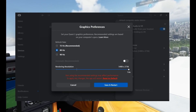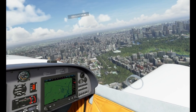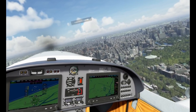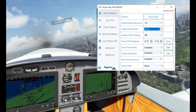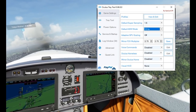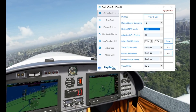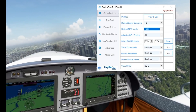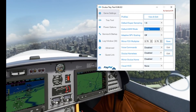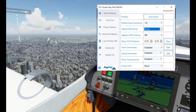With the Oculus Tray Tool, make sure you update it within the app itself — I'll put a link in the description below. Now set your supersampling: if you're in 72Hz mode set it to 1.6; if you've set 80Hz and 1.6 in the Oculus software, set supersampling to 1.0 — otherwise you'll kill performance.